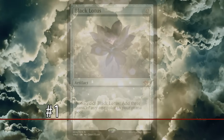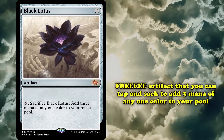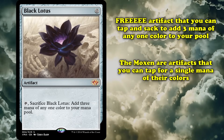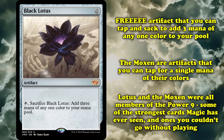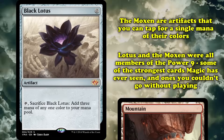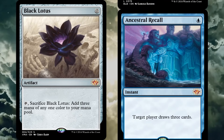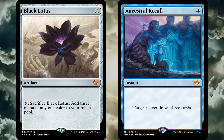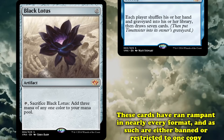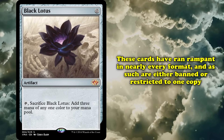At number 1, we have Black Lotus and the original five Moxen, and a lot of other cards. Black Lotus is an artifact that's free and allows you to tap and sacrifice it to add three mana of any one color. The Moxen are all artifacts that you can tap for one mana of their respective colors. All six of these cards are members of the Power Nine and are some of the most game-warping cards Magic has ever seen. There was no reason not to play these cards — the Moxen were essentially just better lands, adding the same amount of mana without taking up your land drop.